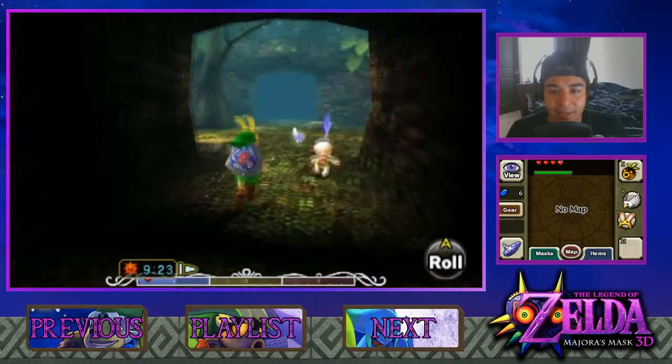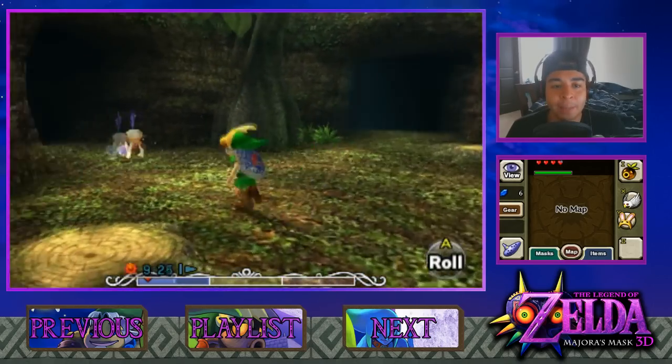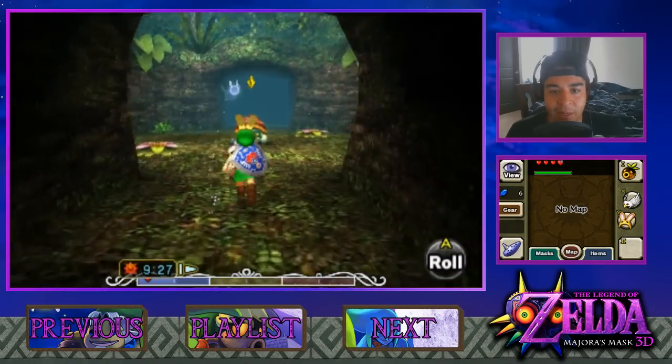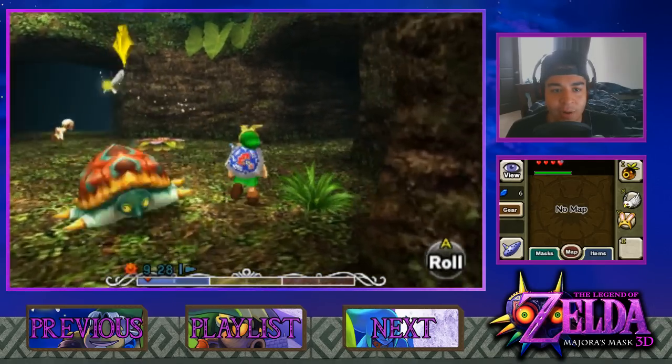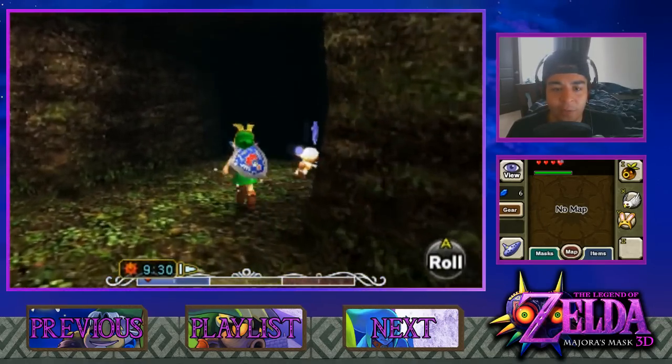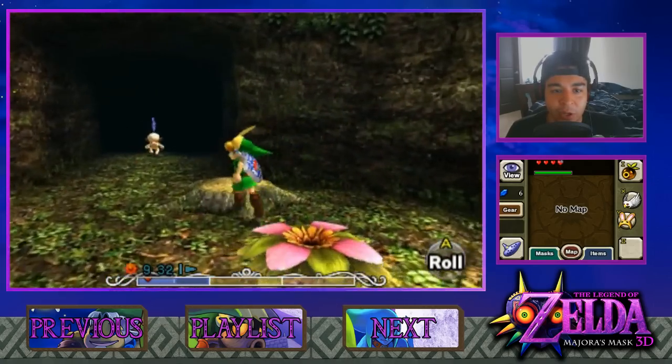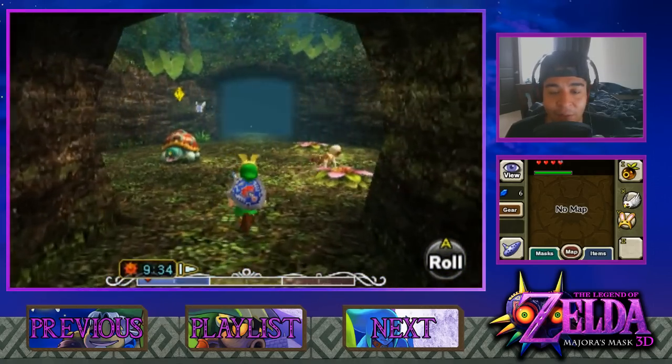Also, if you do this on the second day and the third day, the monkey's path changes. So yeah, I usually do it on the first day. I don't really get lost because I do the bunny hood strategy. But if you are doing it for the first time or the second or third time, the map does change - so don't think you're going crazy. It actually does flip-flop on you.